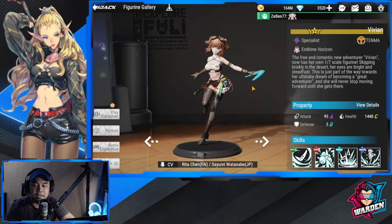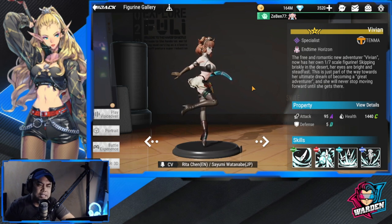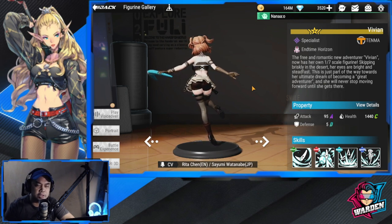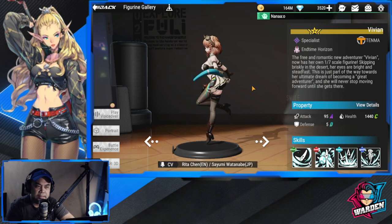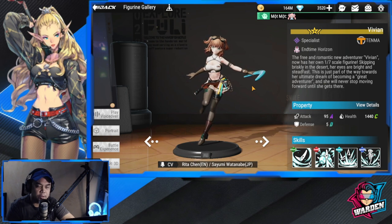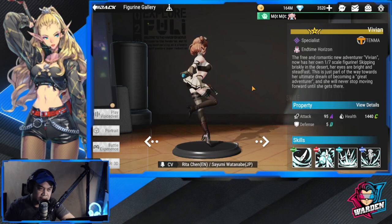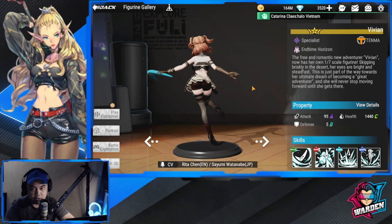The recent addition to the Tenma family is Vivian. I'm also kind of 50/50 with her. She does good AOE damage for a specialist, but I'm still not fully convinced on how good she is. She's probably good with an A-tier build, but that could be her max cap in terms of tiering.